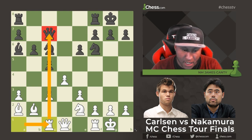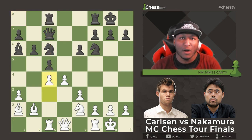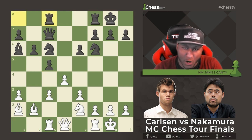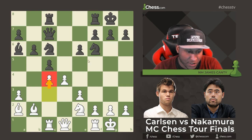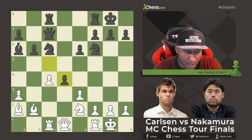Rook to c1, a piece we haven't moved yet, put on the file x-raying the queen. Rook a to c8 matches it. After c4, a very interesting move — instead of having a pawn on b2, Magnus wants a bishop on b2. He plays c4 to open this line, and the bishop does a great job controlling and influencing the d5 square.